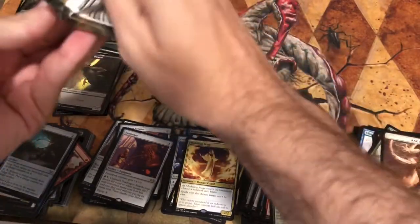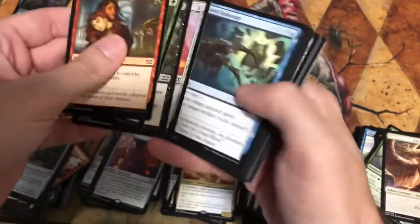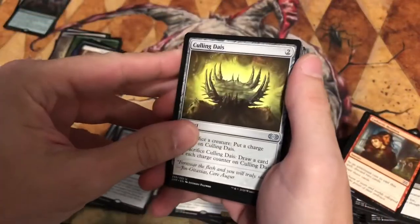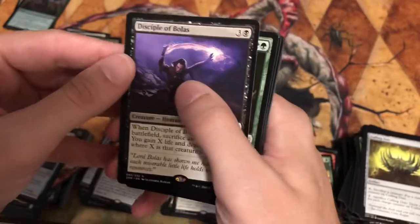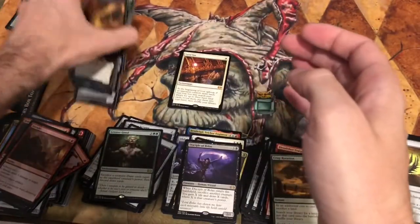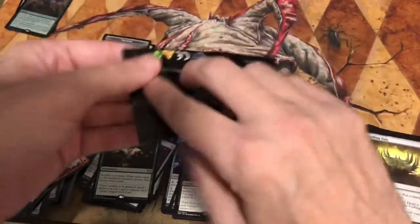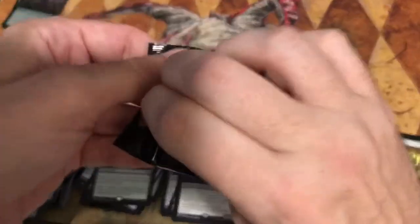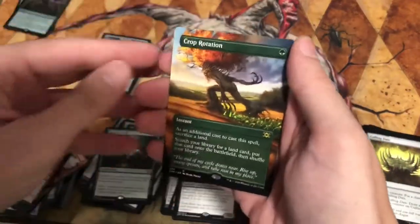All in all so far — still have to do the box toppers. There are some really good uncommons in this set — thanks Wizards for doing that. Last pack: Disciple of Bolas — not a good rare, please go out on a good rare. Greater Good — actually a decent rare, I'll put that in the good pile. So the box toppers — this is what could put it over the top. Six mythics which is all right. First box topper is a terrible Crop Rotation — that is awful.